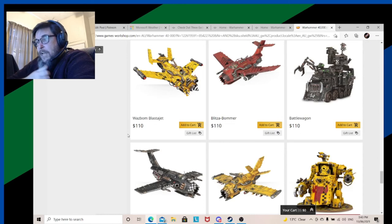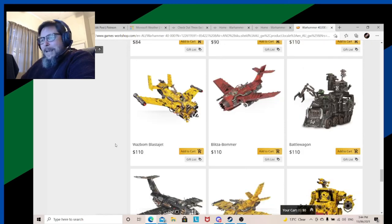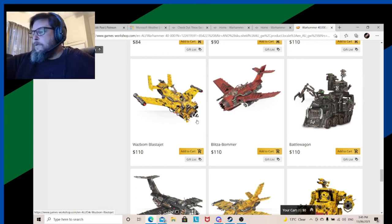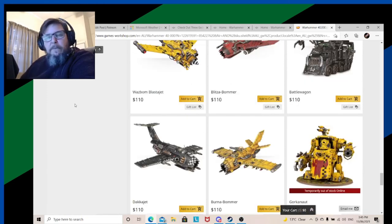The other kits I can't see going or changing are the jets. I like all the jets — I have two Dakka Jets and a Wazbom Blastajet. I really want to get a Blitza-Bommer and a Burna-Bommer just to do the Pokémon thing and collect them all. What I do like about this kit is that it's the same kit for each variant, so there are bits galore — great for kit-bashing. Everyone should get a plane kit, or four, or maybe even more.